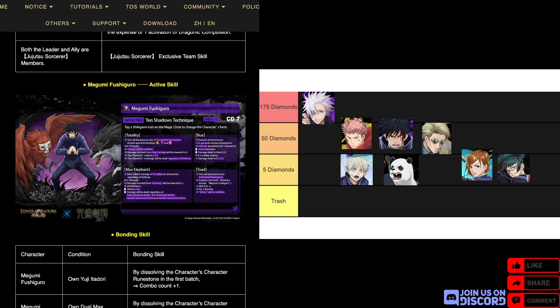The first effect, Totality: turns all runestones into 10 enchanted moonstones of light, dark, and heart respectively for three rounds — nullifies smog, ignores step damage, the character's attack times 3.5, and ignores defense. The second effect explodes the board to generate human runestones, electrifies all enemies, and damage dealt times two — or times 3.5 to water enemies. Max elephant deals 50 million fixed damage to all enemies regardless of defense. The third effect: three rounds, ignore burning, all members attack times 1.5, and ignore duet, trio, quartet, and quintet elemental shield. The fourth effect turns the board into enchanted runestones, Jujutsu Sorcerer members except Fushiguro CD minus two for three rounds, and ignores sticky.